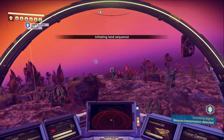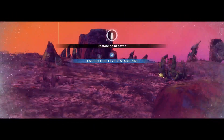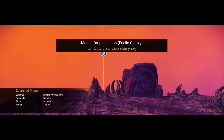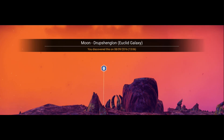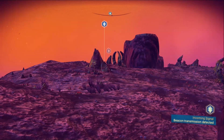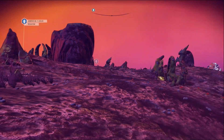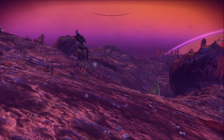Square to initiate - all right, it says six hours to get to the distress beacon. You discovered 'Droop Shell Gun' - Euclid galaxy. So it would take one hour to walk. Let's check out a little bit of what's around here though.